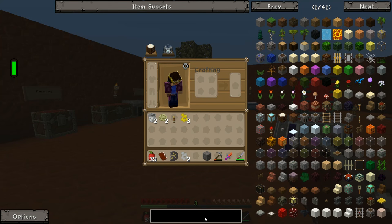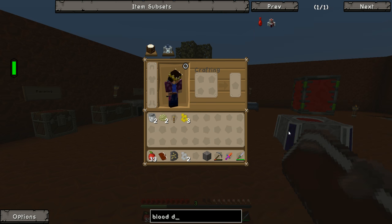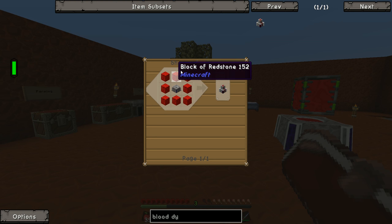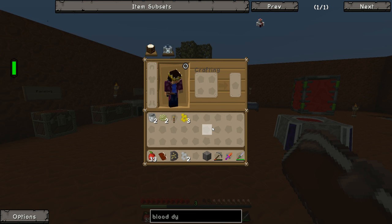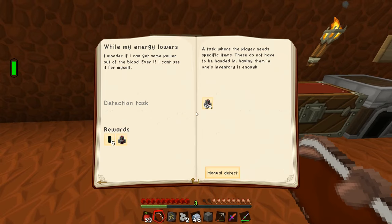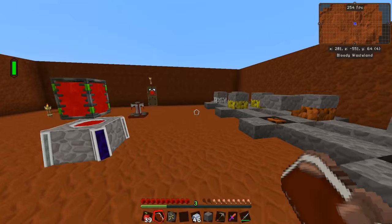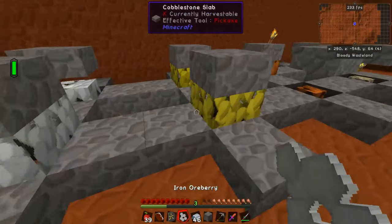To make the blood dynamo it's actually fairly easy. All we need is one blood altar, which is super easy to make, as well as eight of these redstone blocks. To get a redstone block, all we need is one piece of sand and one bucket of lava. So we're going to need eight buckets of lava. Thankfully we have a bunch of iron ingots in our chest, and we also have a bunch more ore berries as well.